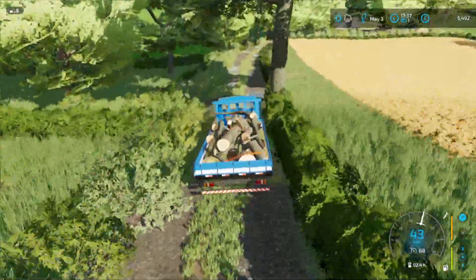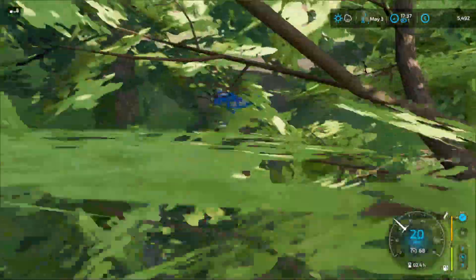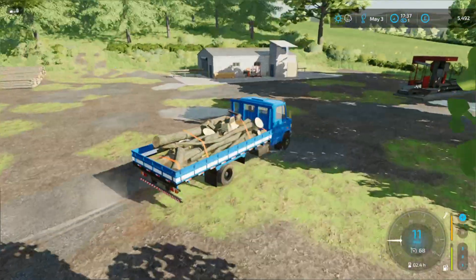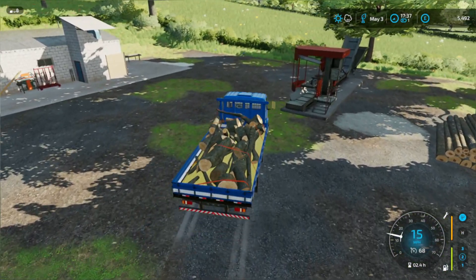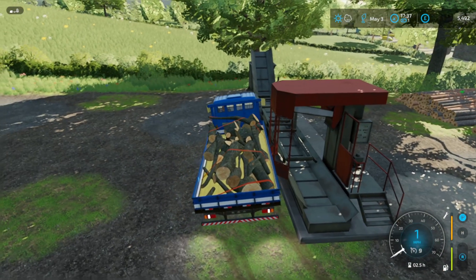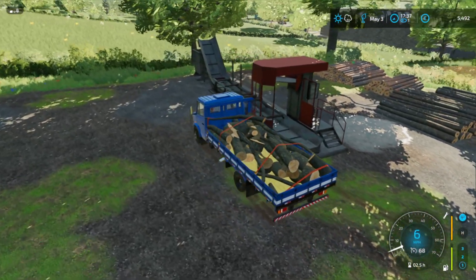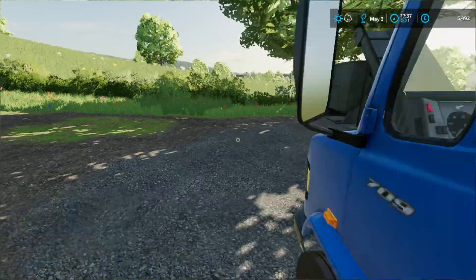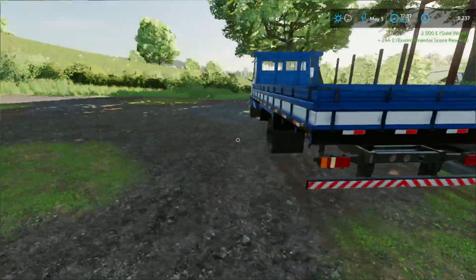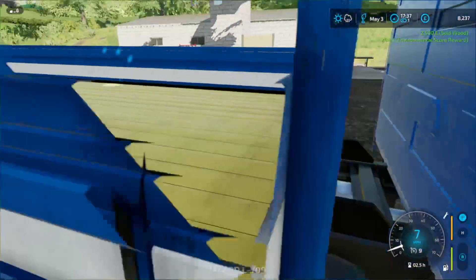Let's see how much we're going to get for this trailer full — it'll be a nice little income. My cows are going to need feeding. We're not going to touch that — that is Mrs. Sloth Squad's sawmill. This is what we can get stuck on. Two and a half thousand pounds plus 244 pounds for an environmental score. So that's good.